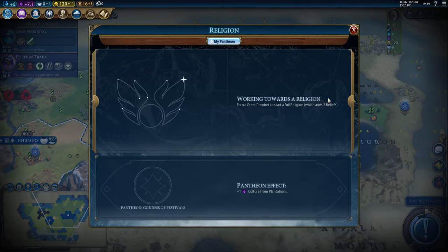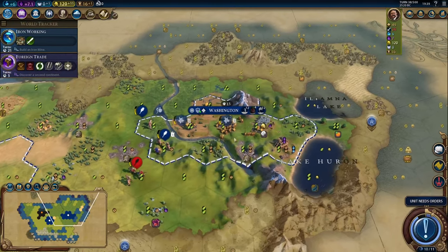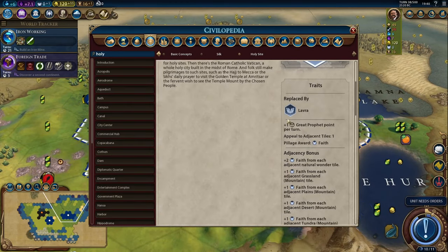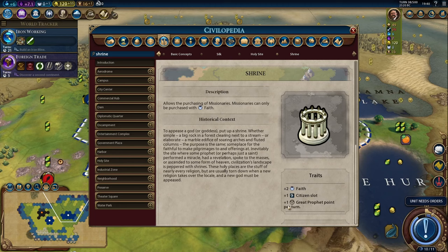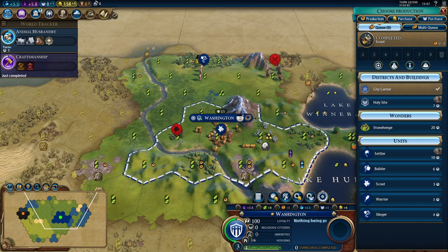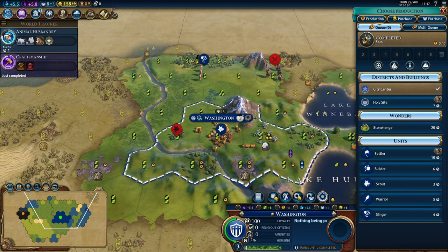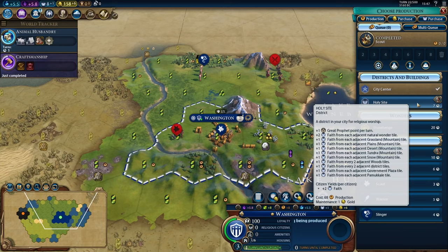Our next step would be earning a religion. Full religion gameplay is outside the scope of this beginner's guide, but remember when we talked about great people? In order to start earning great prophet points — where the first great prophet requires 60 points, which all the enemy AIs are trying to achieve at the same time — we would need to put down a holy site district. It and its buildings would give us 1 great prophet point per turn. With a holy site and a shrine, we'd get a total of 2 great prophet points. I've gone back in the save and researched astrology first, which unlocks the holy site, and here in Washington's production queue we have access to it.